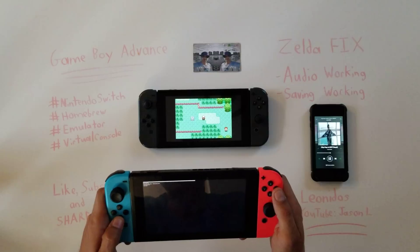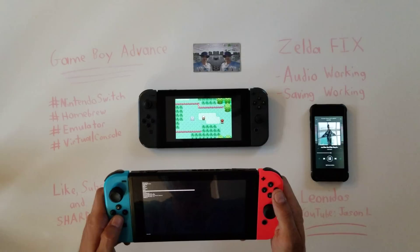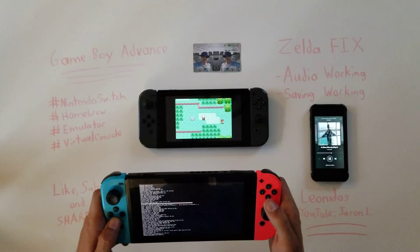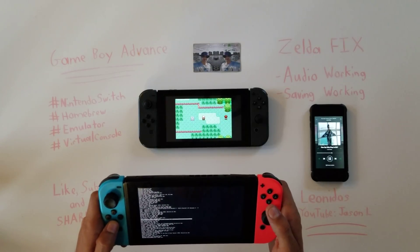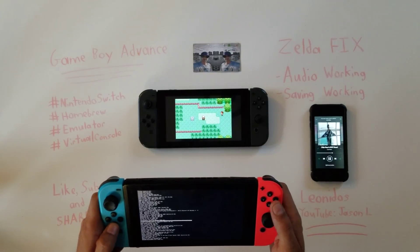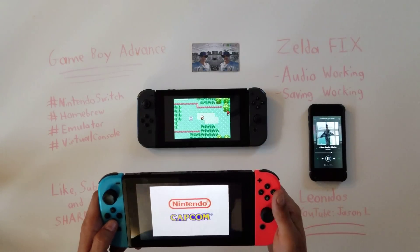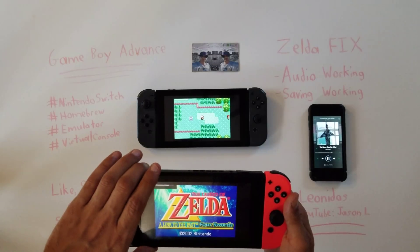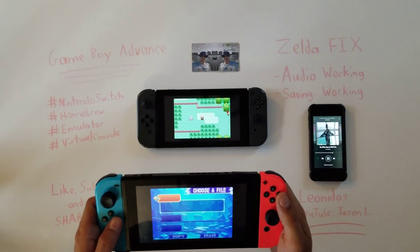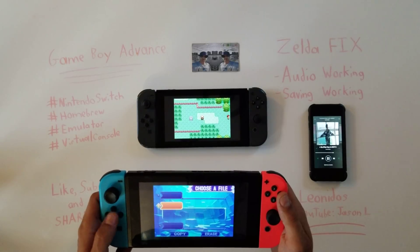I'm gonna load up the emulator again — go to my Switch folder, ROMs folder, GBA folder. This one is on 5.0.2. Maybe I'll try something else because that one's giving me trouble. A Link to the Past was giving everybody issues too. I hope the volume works because it was working before — it's really weird that this is happening.